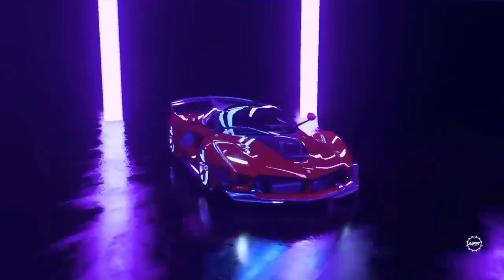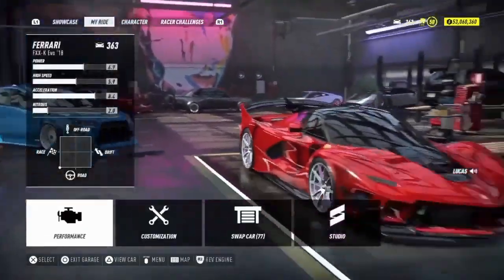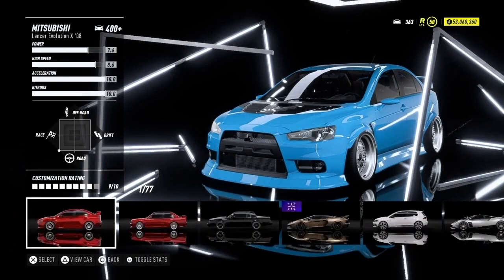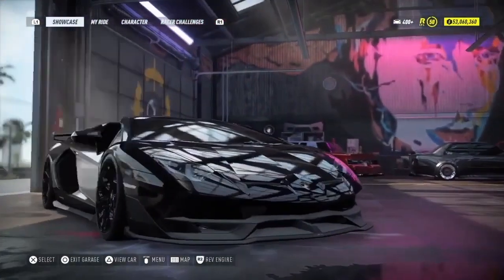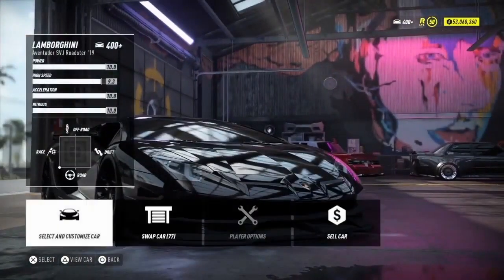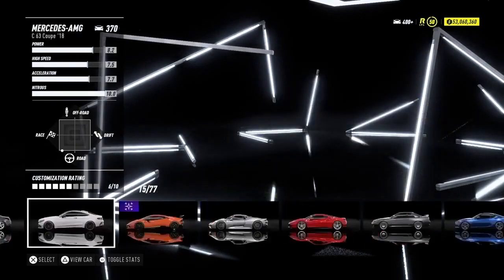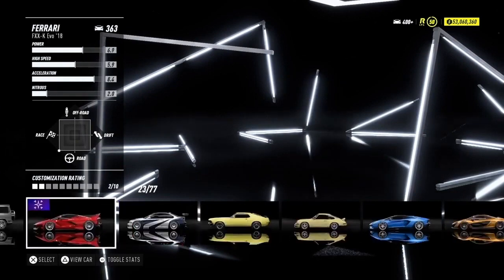Once you're in the garage, what you want to do is swap this car with any car you have on the showcase. I'm about to pull out the Evo because it's the first one there — it doesn't have to be the first one, just put out whatever's there. Just make sure the Ferrari is on the showcase. I'm going to swap cars to find my Ferrari. I believe that was it — 363, I have two of them.